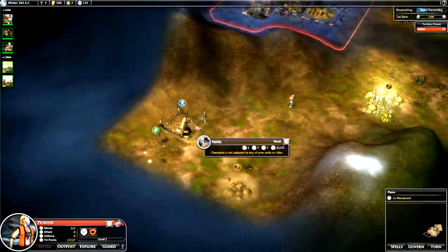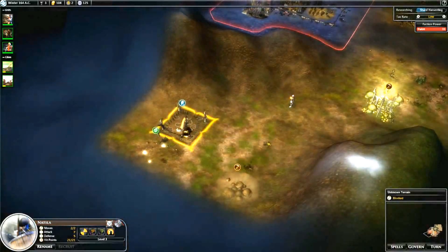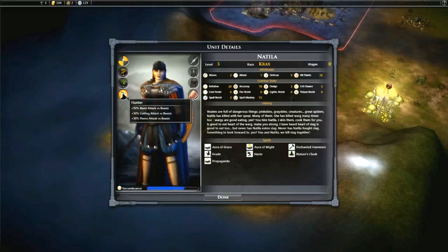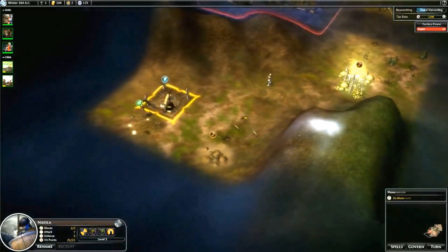We see another champion - interesting, we might recruit this one. It's actually a girl. It's Natila - she's a Cracks, a defensive race. She's a hunter, which gets more attack versus beasts. She's an earth and air apprentice, so she has some spells because of that - that's good as well. If she's not too expensive, she might be a good addition to our army.